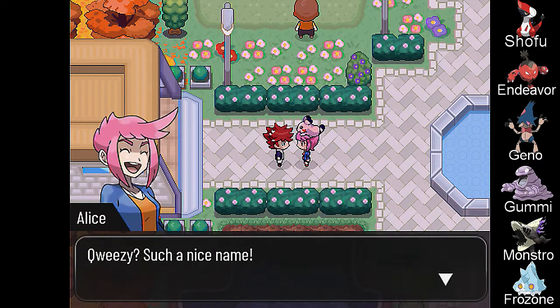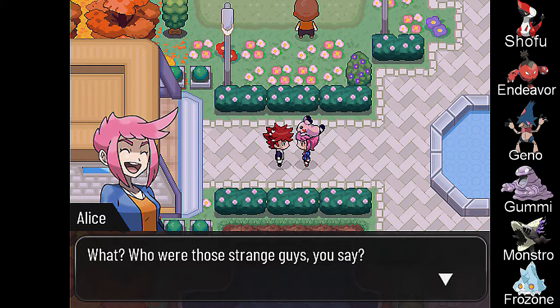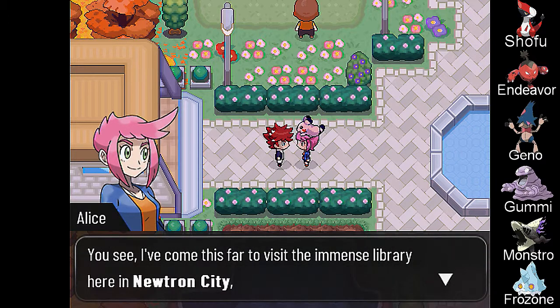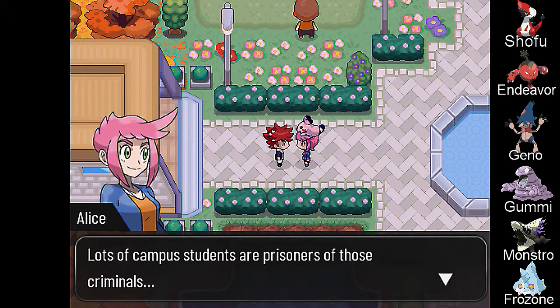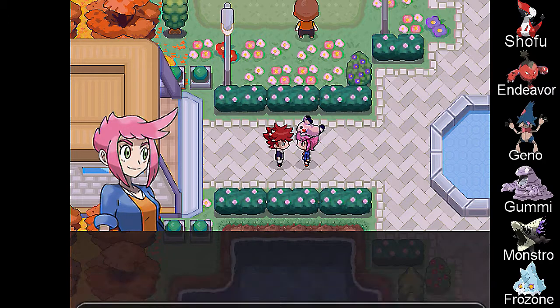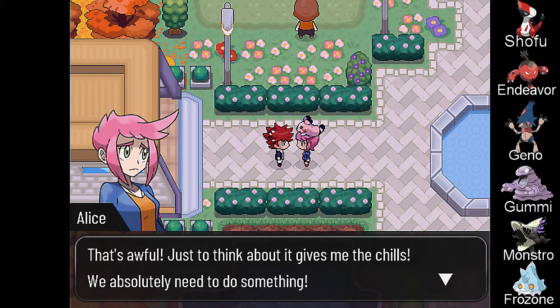And what's your name? Queezy — such a nice name. Who were those strange guys? I've come this far to visit the immense library here in Neutron City, but I heard that Team Dimension has seized everything up. Lots of campus students are prisoners of those criminals. That's awful — just to think about it gives me the chills. We absolutely need to do something. The translation is a little bit off but it's still understandable.